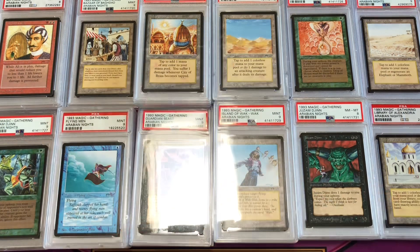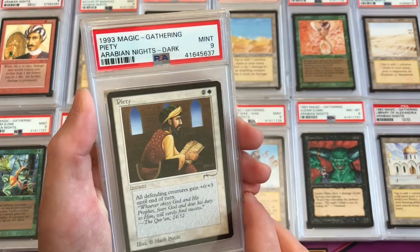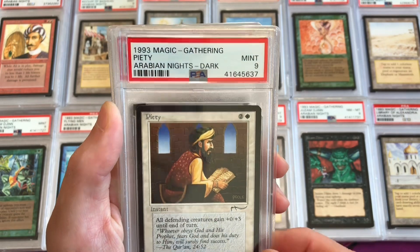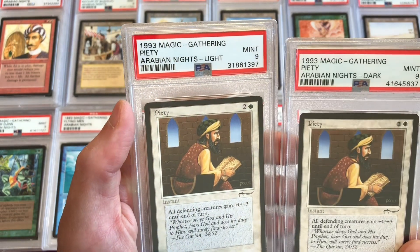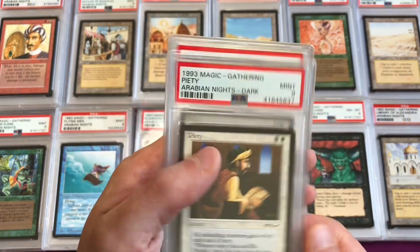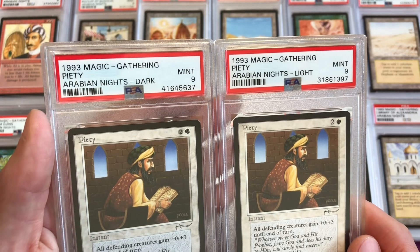Both copies of Oubliette are in PSA 9. Piety is also a two-variant common: the dark is common 3, mint 9; the light is common 1, also mint 9. These are both on newer labels but from different submissions.